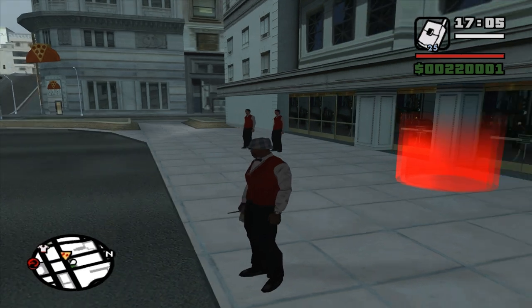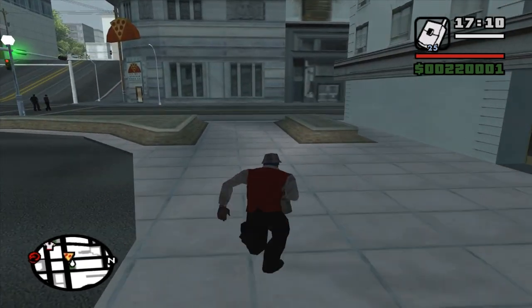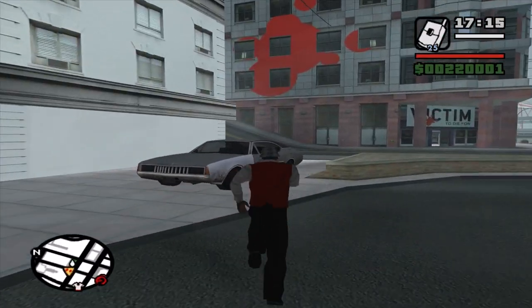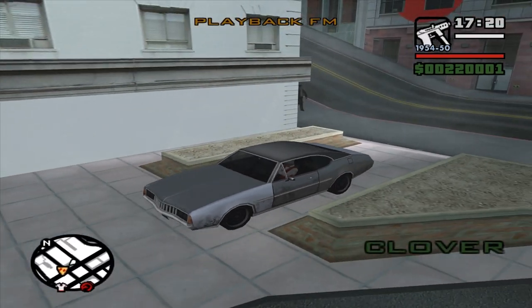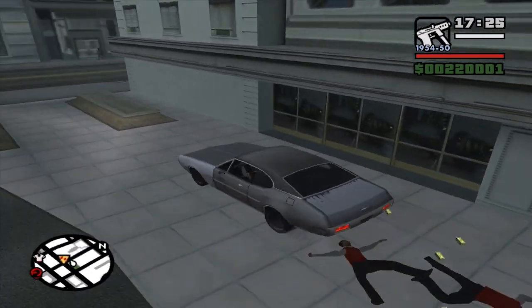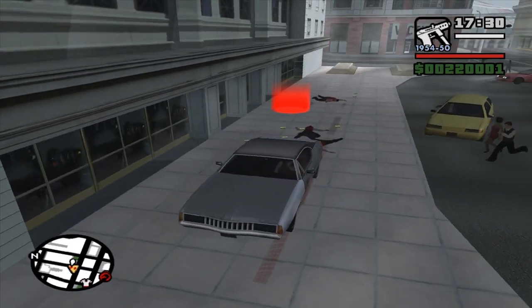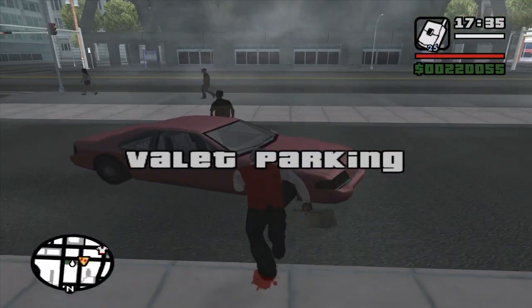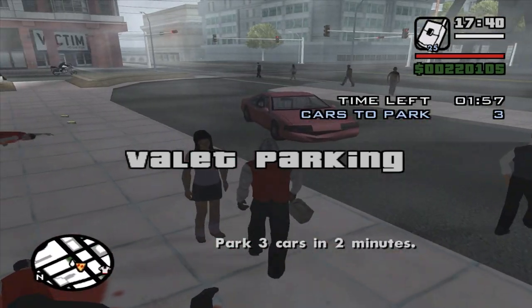Doing the burglary missions gives you infinite sprint after passing them, which is gonna help so much during this mission. I haven't passed it so I don't have infinite sprint, but the tap function works fine. Before you start the mission, kill all these guys — if you kill them during the mission you lose time. I like running them over like so. They're gonna chase you and you'll get a star, so do this and start the mission: valet parking.